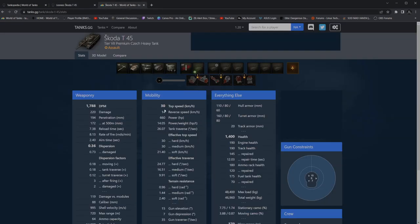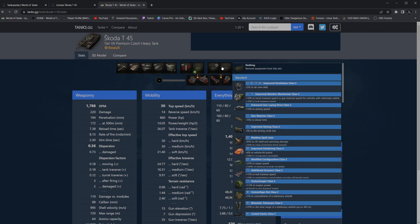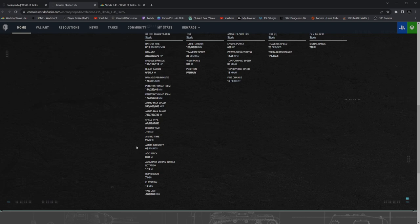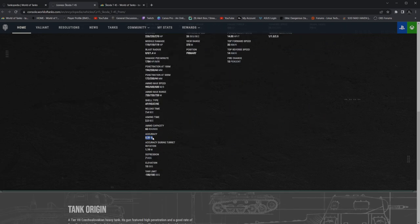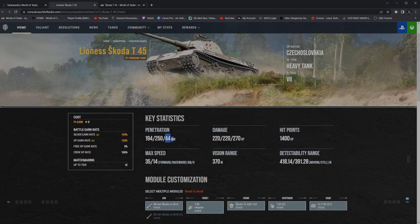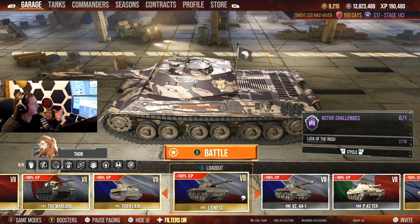14.5 horsepower on console while PC gets 14.5 as well, so not much of a disadvantage there. Reloads: 7.4 on console versus 7.38 on PC. The disadvantage is that PC can put a gun rammer on — sadly we cannot. We do have a lot of perks that give us bonuses, so it's not too bad. 66 rounds of ammunition. Single shot: 0.38 accuracy, 2.5 aim time. With the autoloader: 0.4 accuracy and 2.7 aim time. 1,400 hit points on a tier 7 — that's comparable to a medium tank inside tier 8.